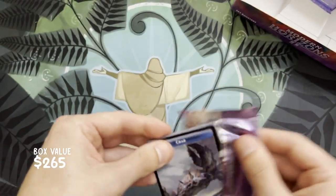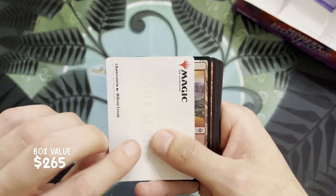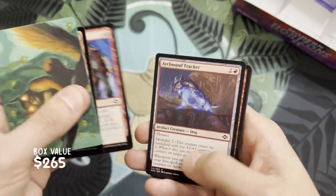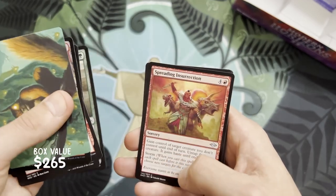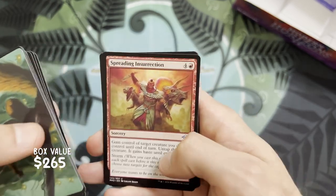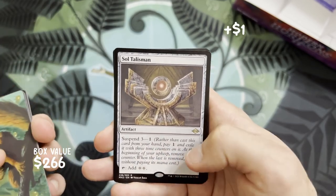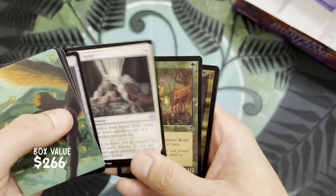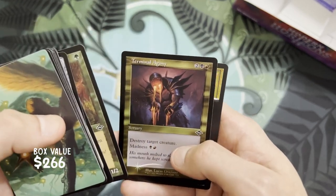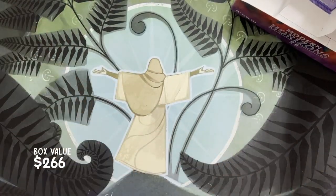More packs — we've got a crab token this time. Chatterstorm, a foil Mountain, Faithless Salvaging, Spreading Insurrection — whoa, that guy is literally commanding dinos, pretty cool. Captain Ripley Vance and Soul Talisman, Soul Snare, Glimmer Bear, Terminal Agony, and a crab token.